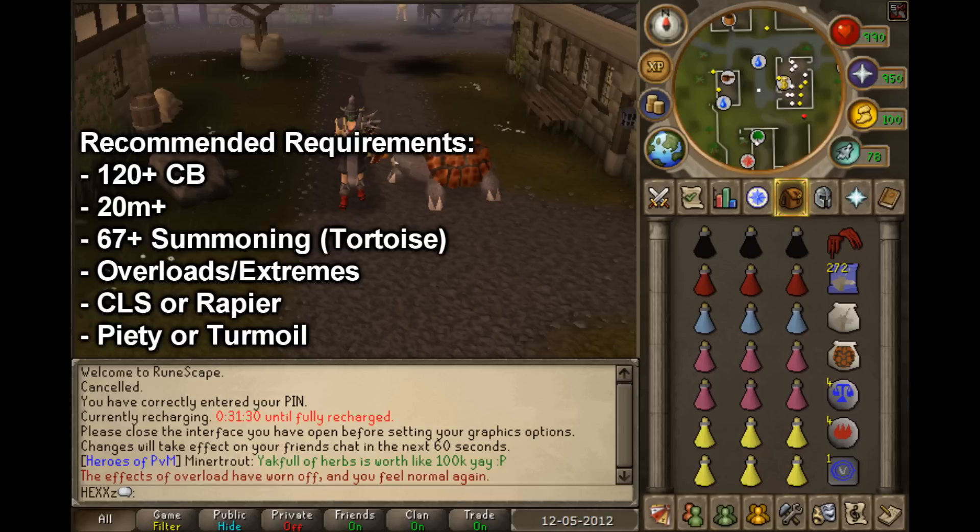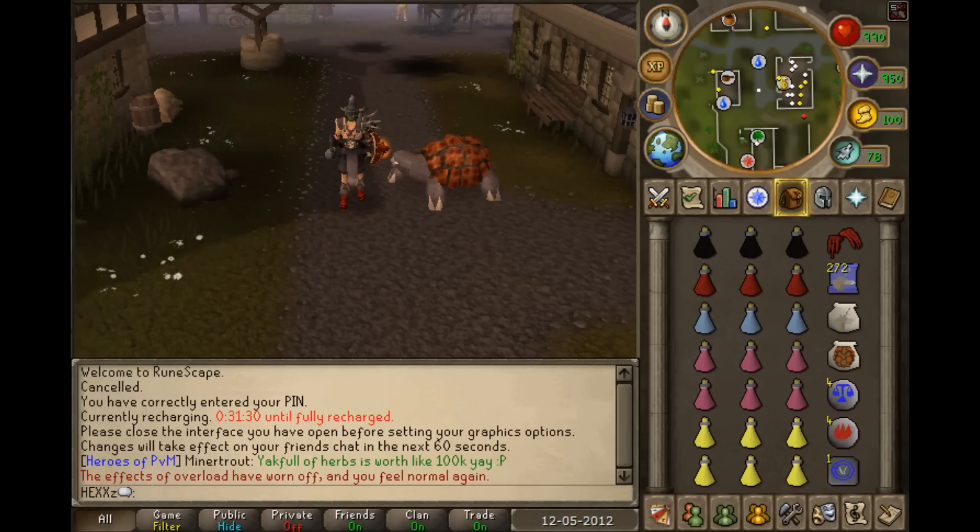Almost 100% of the time, you will eventually get the drop, and that will always pay off the amount of supplies you use. The War Tortoise is definitely recommended. You can do this with a Terrorbird, but again, you won't stay for as long. And also, if you have a Unicorn, that's very helpful. A Titan doesn't do that much, but it's worth taking for after you use your War Tortoise up.